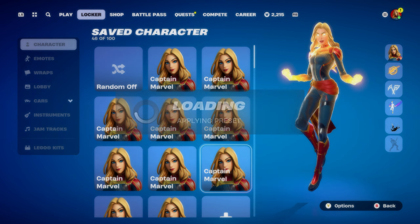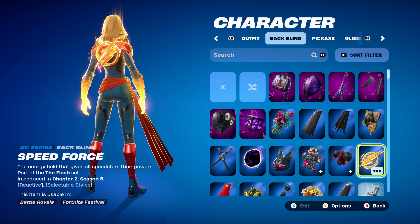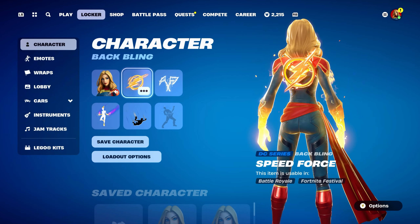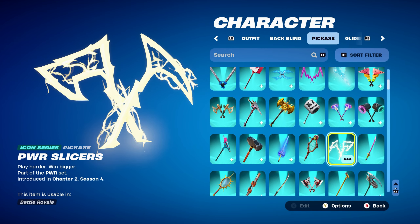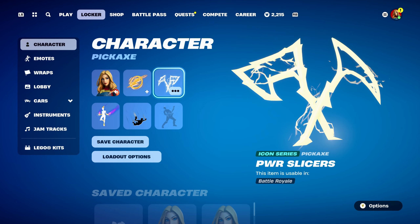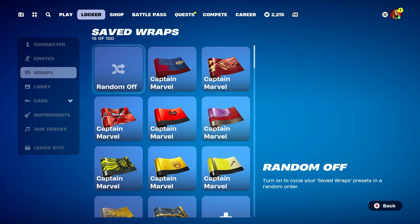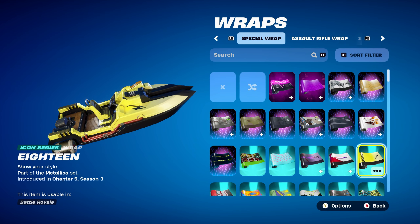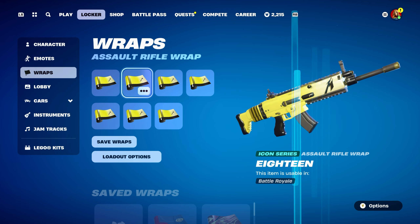Combo 8: I thought I'd use a DC series back bling — Speed Force, part of the Flash set, introduced in chapter 2, season 5. Using the powered style, it gives a nice yellow and flashing lightning effect around the back bling itself. Pickaxe is Power Slicers, an Icon series pickaxe, part of the Power set, introduced in chapter 2, season 4 — Lachlan's pickaxe. Works perfectly with the lightning design and yellow, comboing nicely with the Speed Force back bling. Weapon wrap is 18, part of the Metallica set, introduced in chapter 5, season 3 — yellow and black themed. Can be bought in the item shop when the Metallica skins return.